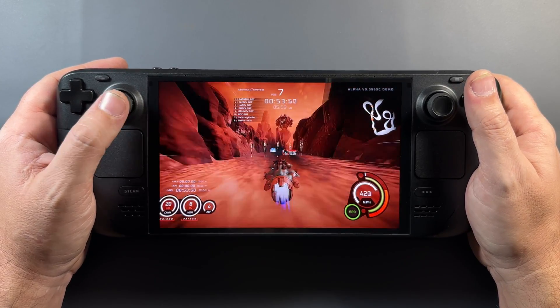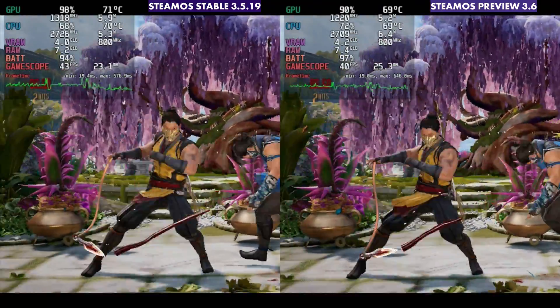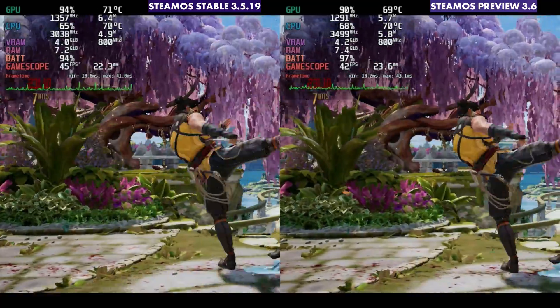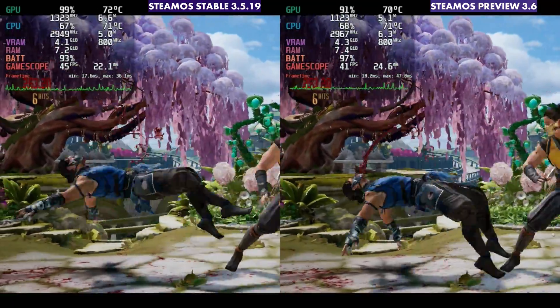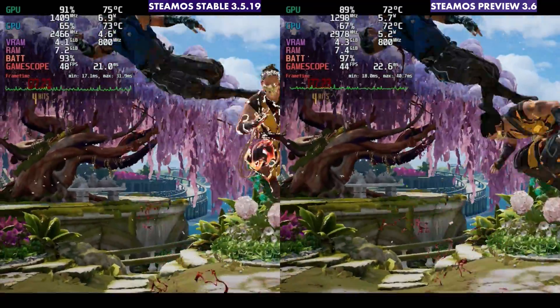What I want to do is more specifically take a look at a few games and see if there was anything major different. This is 4 gigs of RAM throughout the whole video set for the Steam Deck, comparing Stable 3.5.19 and SteamOS Preview 3.6.